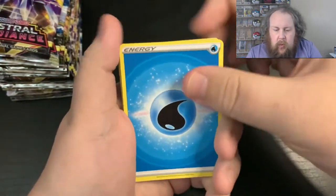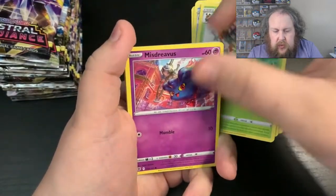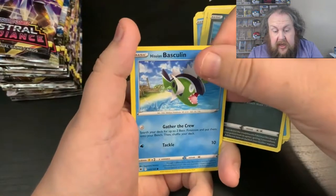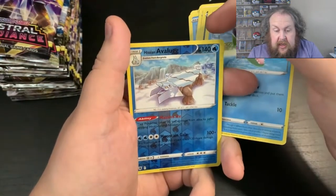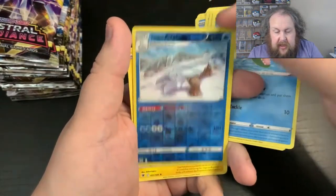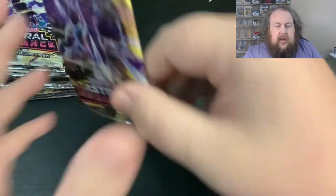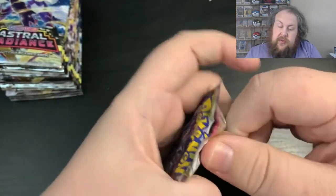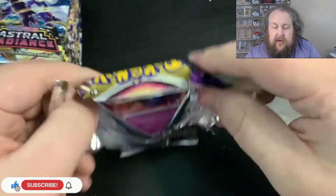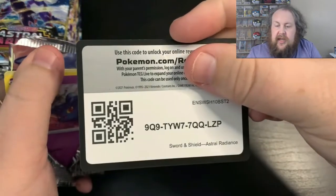So this pack we get Water Energy, Gardenia's Vigor, Wishcast, Cricketune, Mysteryverse, Barboach, Cipher, Hisu Quilfish, Hisu Basculin, Reverse Hisu Avalugg, and Regieleki. That's a nice one — I know we've not got that one yet, so that's good. I hope you've been enjoying it so far as well. If you've got any highlights yourself, send them out in the comments — I'll answer every single one as much as I can.